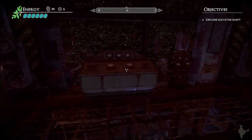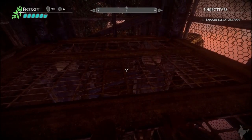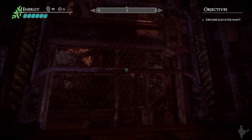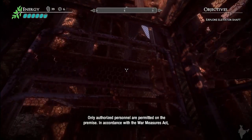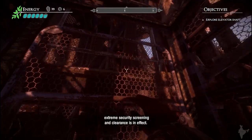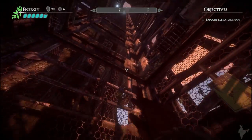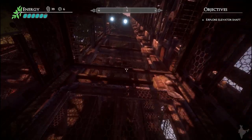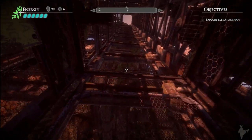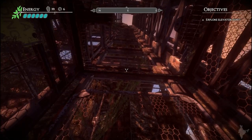And we have come into another elevator I think. In the Pressures Act, extreme security screening and clearances in effect — all personnel entering cargo bay require appropriate badge identification. Whoa, all collecting as we go up. And I think the elevator is slowing down, so let's stop here on this level.